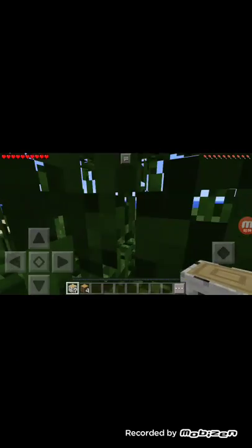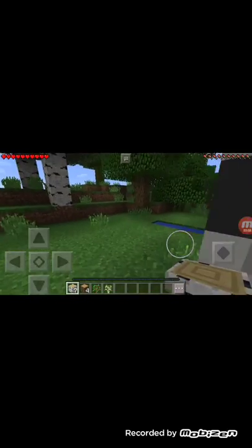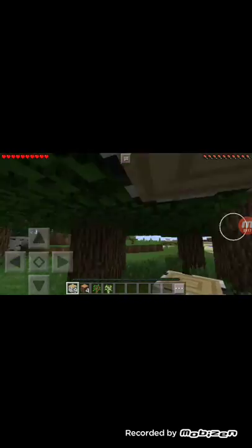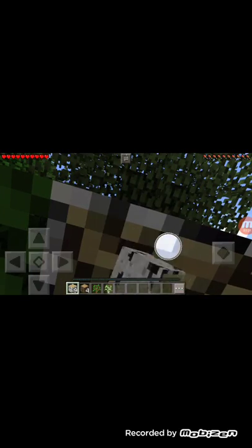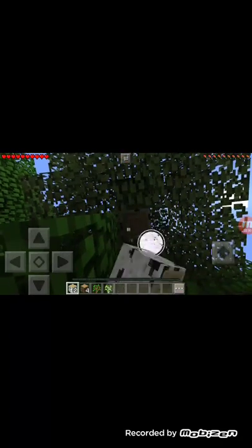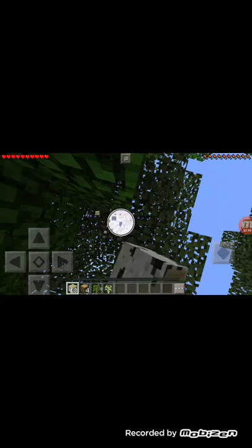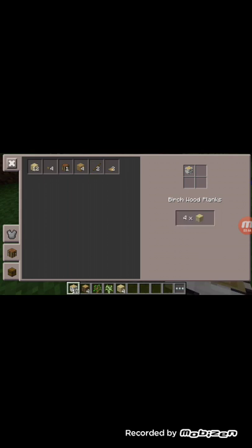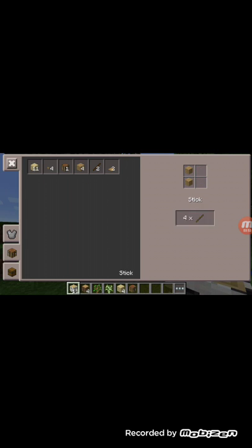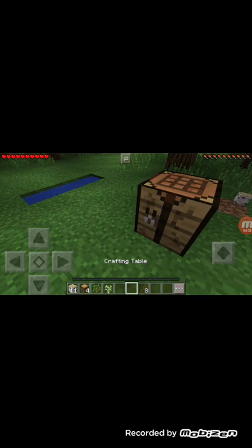Alright, don't worry about it — up in the tree. I have a lot of resources. I have a lot of trees so to start off I'm getting the trees. There's oak and there's spruce but I like this look the best. We're gonna create some planks, make a crafting table, and then make sticks.